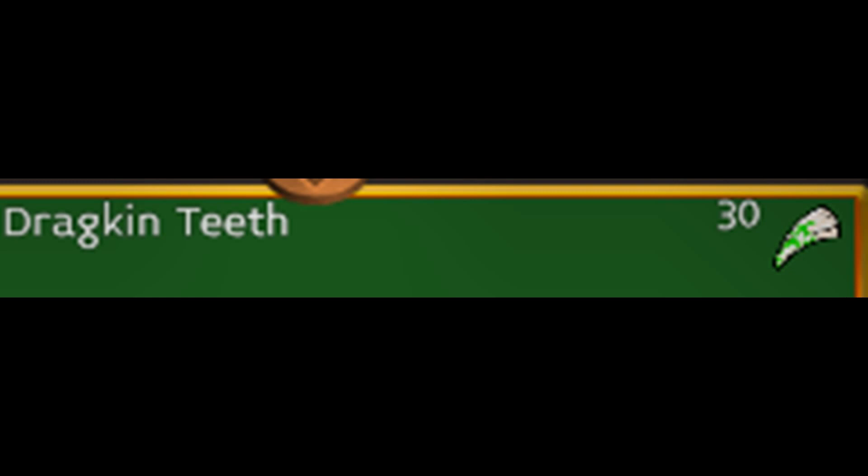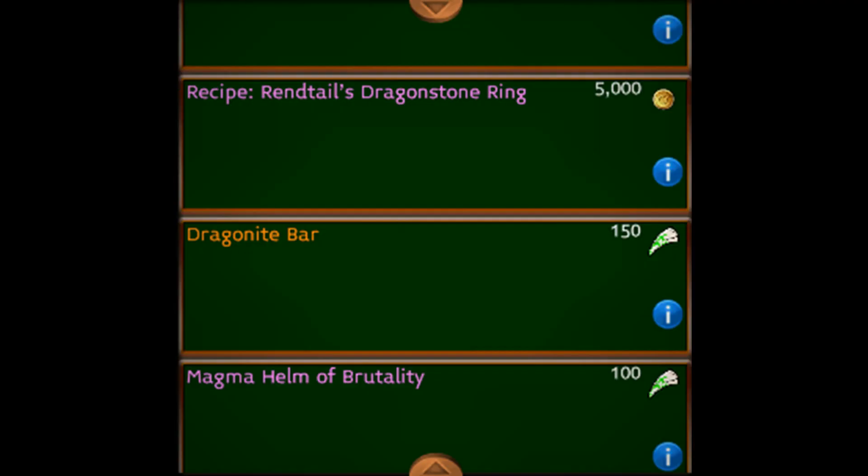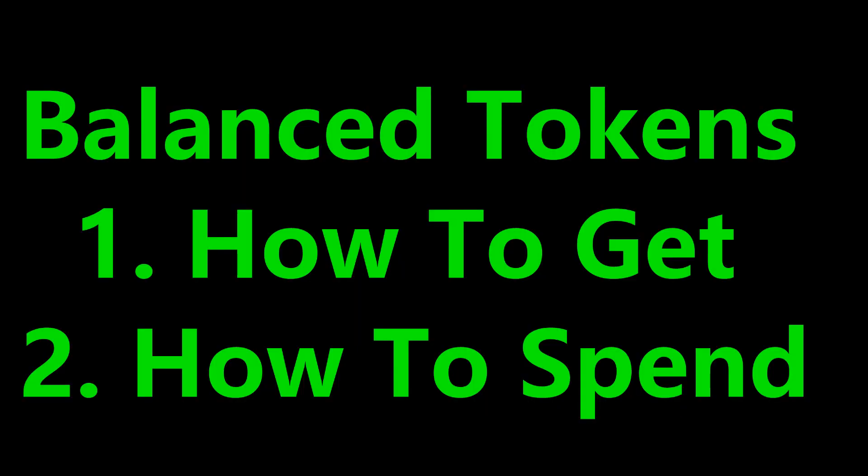For instance, the Dragon Teeth can be farmed from Tendron maps and used to buy Dragonite bars from the Expedition camp vendor. Today I will basically show you how to get the balance tokens and where the vendor to spend the tokens is located.